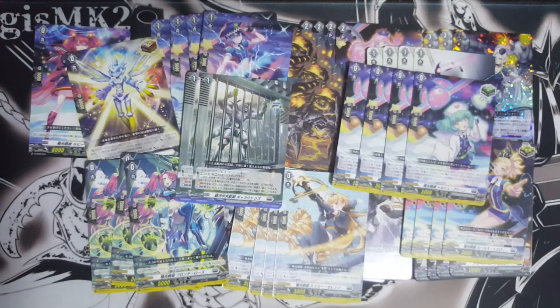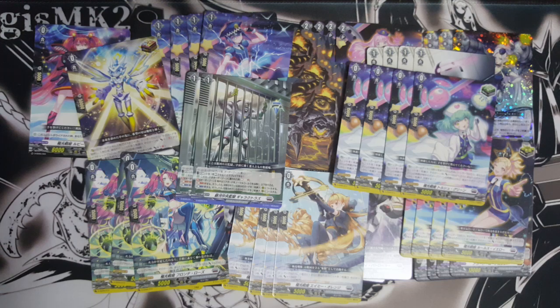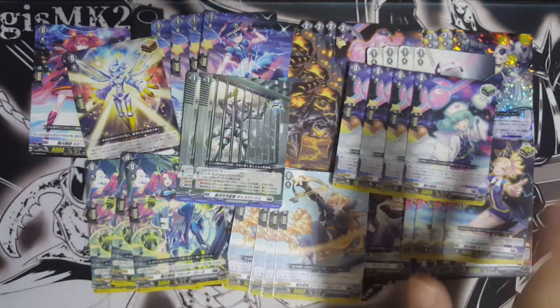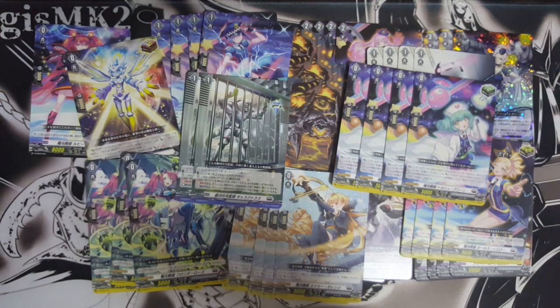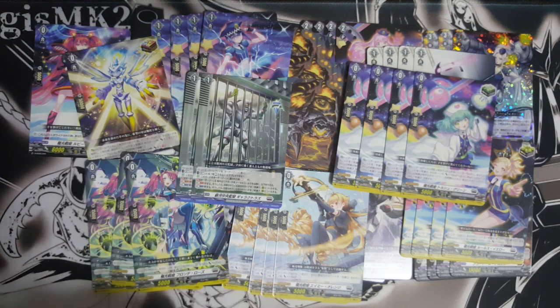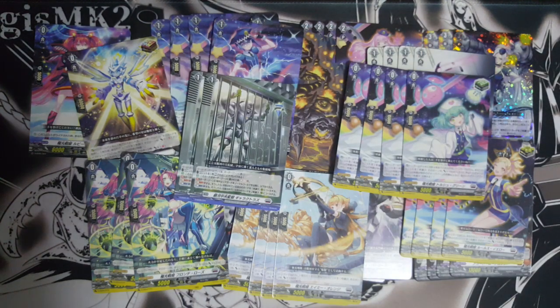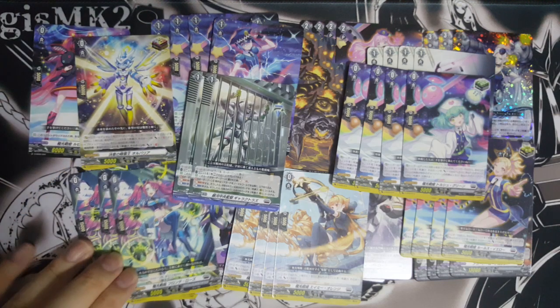I'll probably make another video to talk about new mechanics — the ride deck, personal ride, the new way of mulligan because you actually have three cards out of your deck already in the ride deck. Normally we set our starters and then mulligan with 49 cards, but now we take three extra cards into the ride deck, so it's a battle of 46 cards, which is very different. Also the shield value and how that's affecting the game — I'll talk about that in another video and hopefully get it out early for you guys.